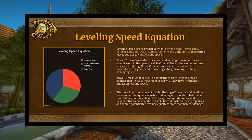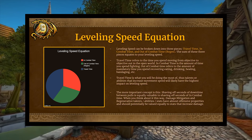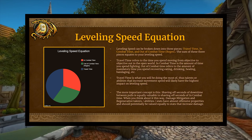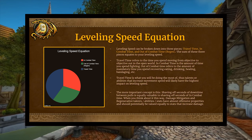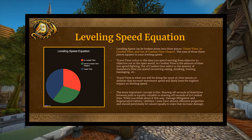It may seem counterintuitive — why bless wisdom when you want to increase damage? But being able to reduce your out-of-combat time by potentially 5 seconds versus reducing in-combat time by 2 seconds, it's still going to be better to choose the out-of-combat savings. A penny saved is a penny earned — keep it in mind.